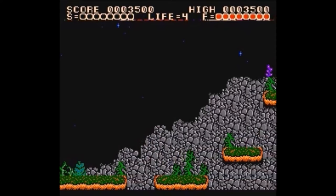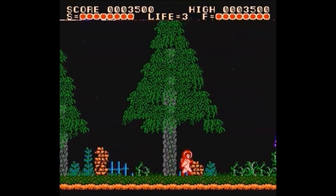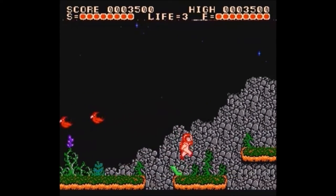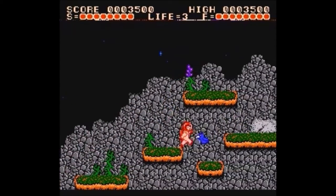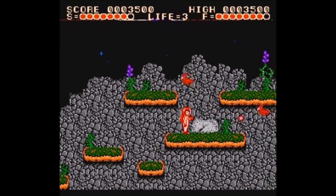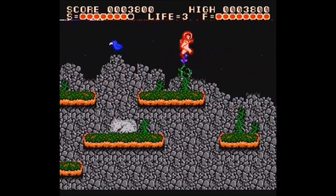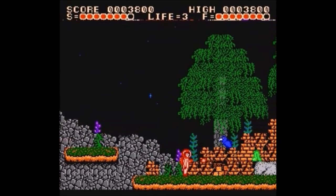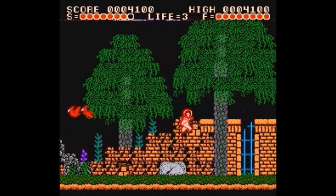The backgrounds too are more detailed and interesting, which I actually don't like. As with Captain Comic 2, I find them distracting, and often can't tell what's scenery and what's an obstacle. But the most obvious downgrade has to be Comic himself — he's a red blob man. Enemy sprites have multiple colours, the backgrounds and obstacles look good, but the player character is hot garbage.